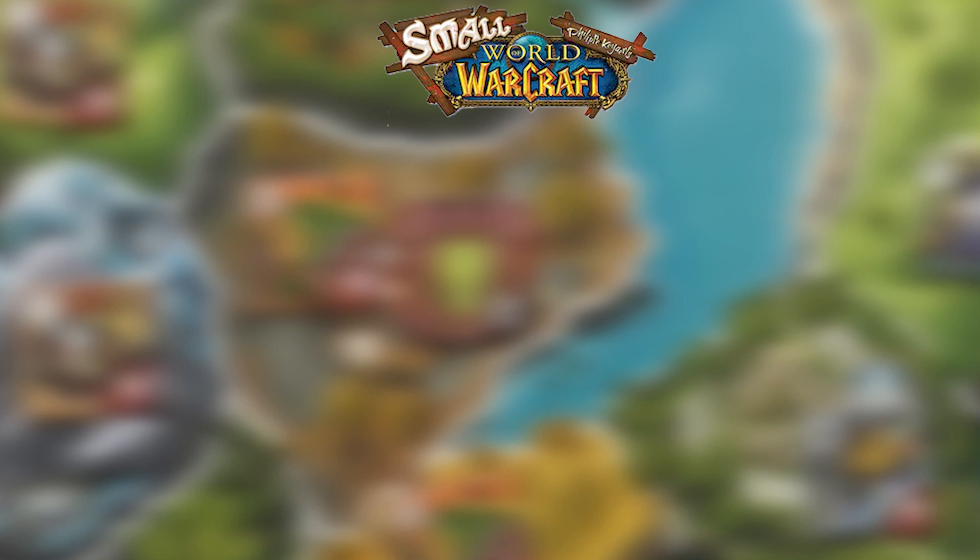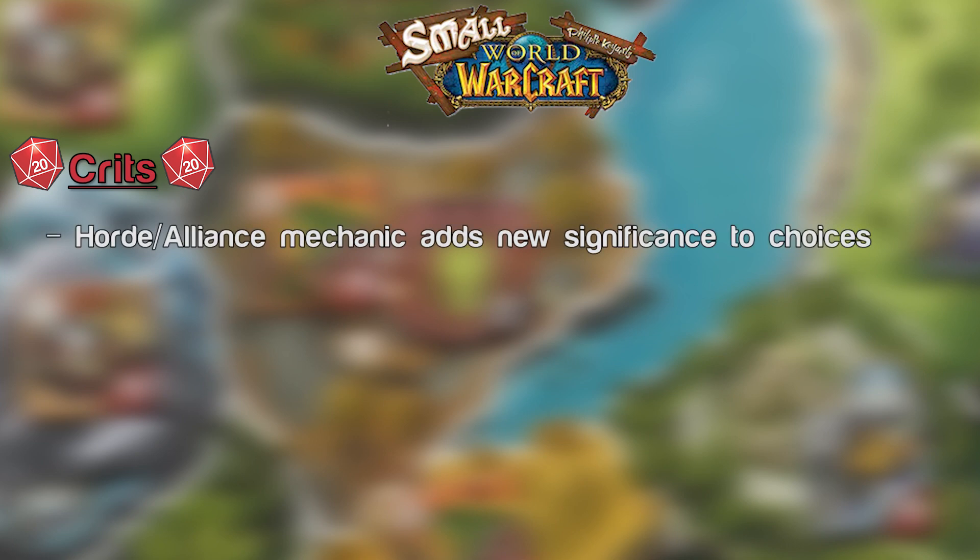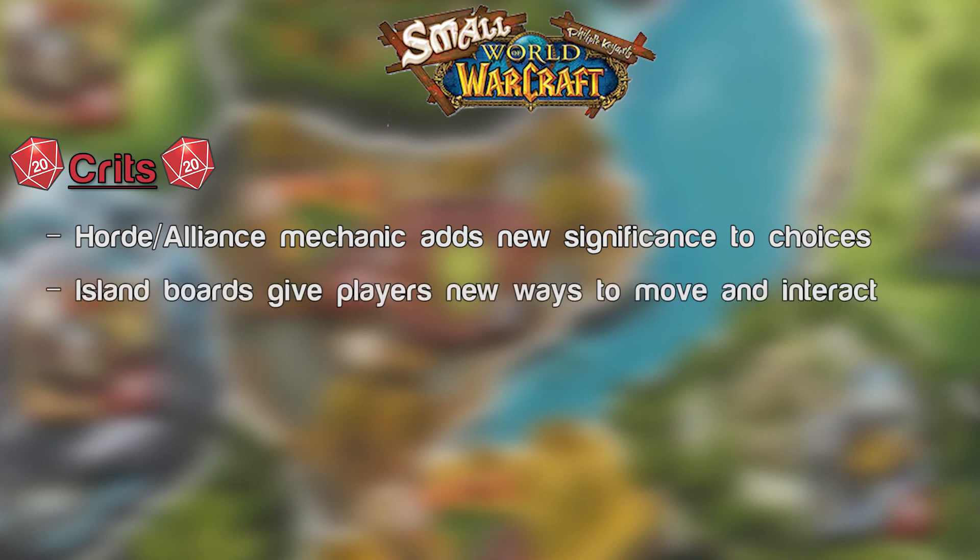Crits and misses for Small World of Warcraft. Crits: The Horde-Alliance mechanic is one more interesting thing you need to consider when choosing a race, and with the all-new team mode, it will really come into play in a big way. It's a small change, but it adds a lot when deciding your first race or a race after you decline. If you see the board set up for one side or the other, it's worth paying those extra coins to be able to wipe out the enemy side. The board is split up into multiple islands, so you'll have more decision in how and where you enter initially, and it will change the way you interact with other players depending on where they decide to go. The way the islands are set up for player count makes it the perfect size — never too small that there's not enough space, nor too big that you never interact with other players.